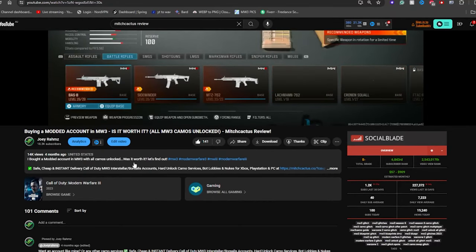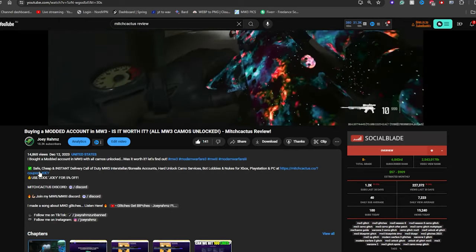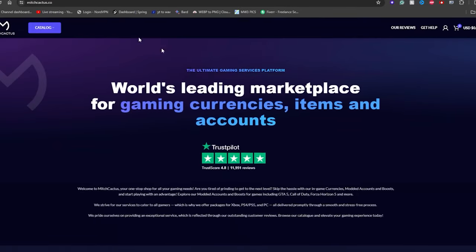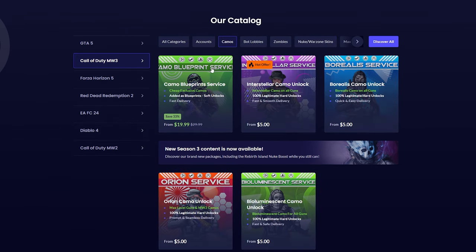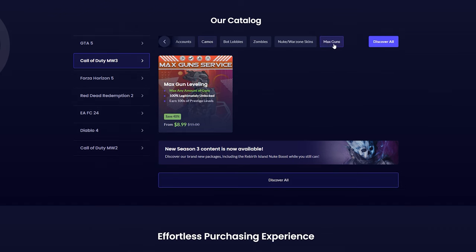If you scroll down to the bottom of this video and go to the description, you're going to see the website to go to Mitch Cactus with the coupon JOEY already applied. If you click this link, you're going to get automatically 5% off when you purchase anything from this website. On this website you're going to see everything that they offer: pre-made accounts, bot lobbies, nuke service, interstellar service, borealis service, bioluminescent service, and orient service from Modern Warfare 2.